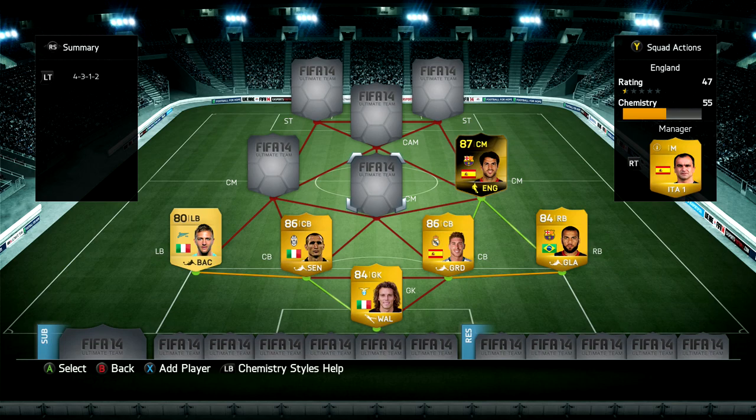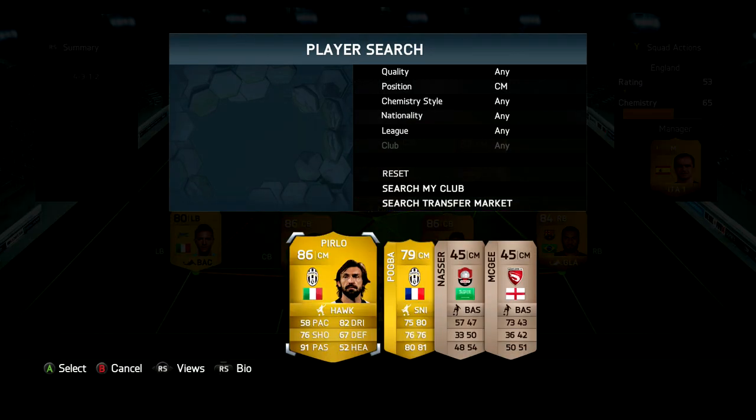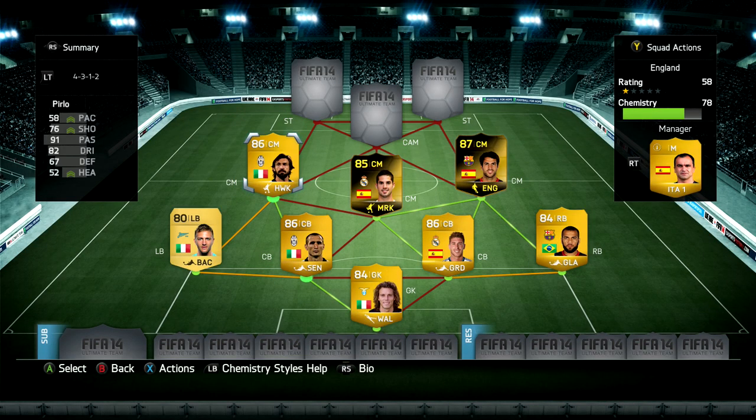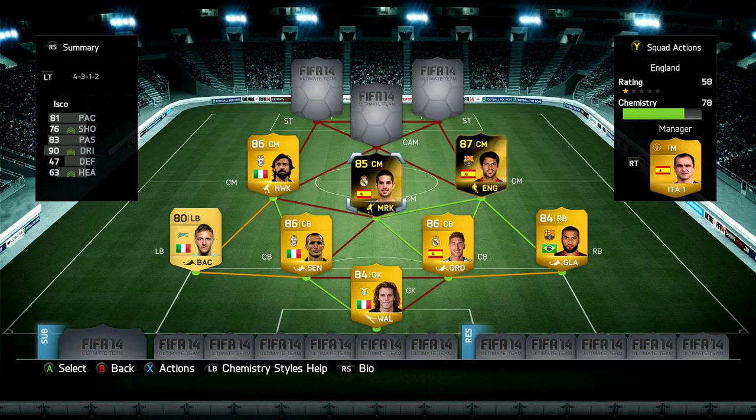Central center mid is going to be in-form Isco. I would have preferred to play Fabregas in the middle, but for chemistry reasons I needed to have the perfect link between Isco and Sergio Ramos. The midfield trio here - I'm going to put PLO into this squad - is all based around passing: PLO with 91 passing, Isco with 83 passing, and Fabregas with 91 passing as well. It's just ridiculous - all three of them are pretty much maestros when it comes to getting the ball through to your strikers.